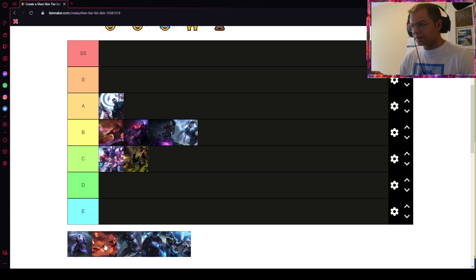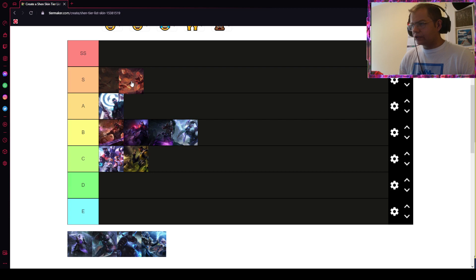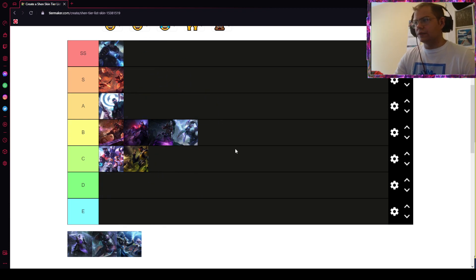Now let's get into the epic skins, because there's the most value here with lots of effects. Infernal Shen I would put solidly in S tier. I have that skin — it has nice animations and a great sound effect on his Q when he dashes through an enemy champion, and the ultimate is solid with the red barrier around it.